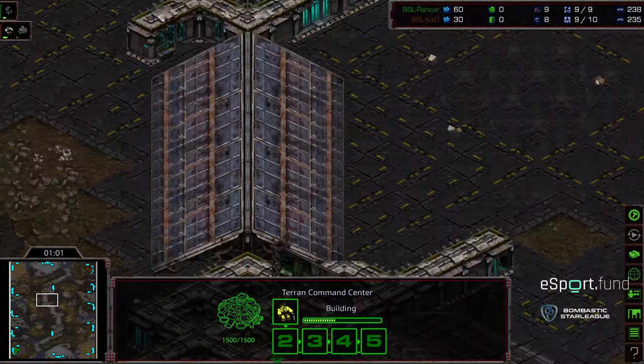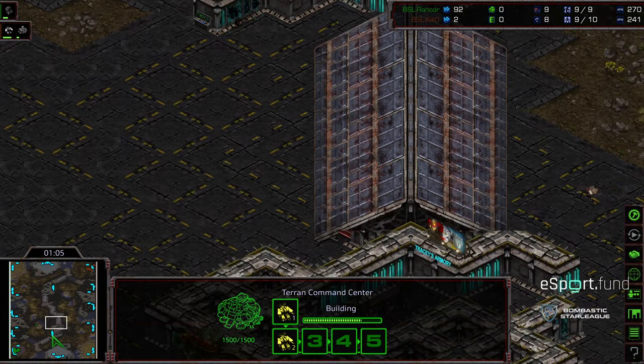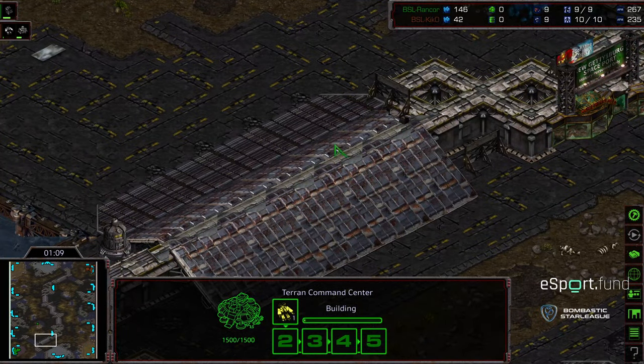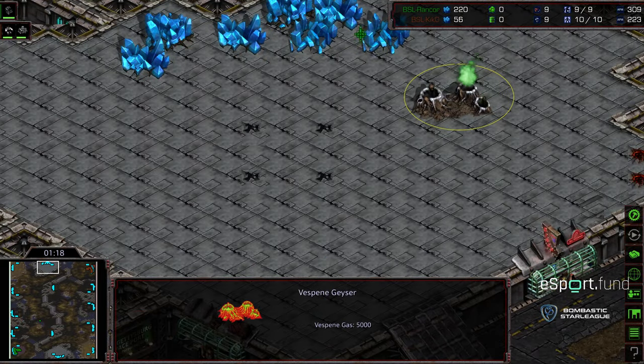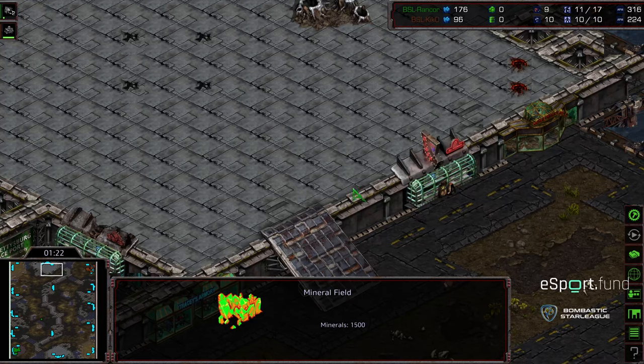Across the middle of the map there are these ramps. So you can see where it's kind of divided. Map control can play a big factor, where you can just get up on these ramp sides and hold it, really draw your opponent back. The map is split in half vertically. Six o'clock and 12 o'clock locations have gas and a decent amount of minerals. It seems like once you get into bases, it's decently easy to go ahead and defend them.